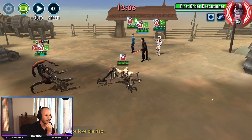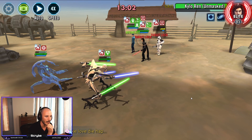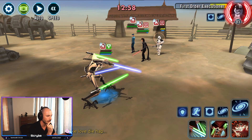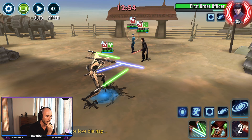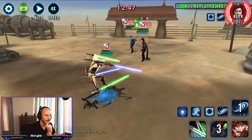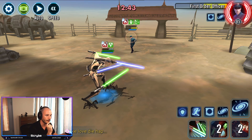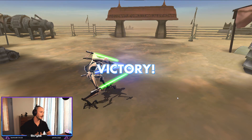First Order Executioner is the next target guys. We can freely use the AOEs now. Let's just get rid of Fox. Get rid of our stacks of Thermal Regulate. We don't have to worry about being stunned when we've got no protection because we'll just cleanse it. Let's just do a basic here. That was a bit leery guys, but we did get the victory.